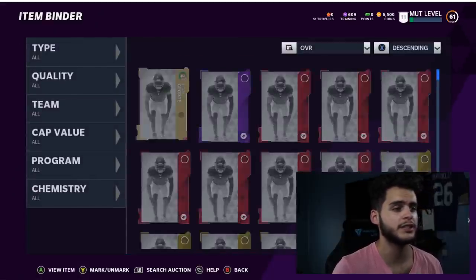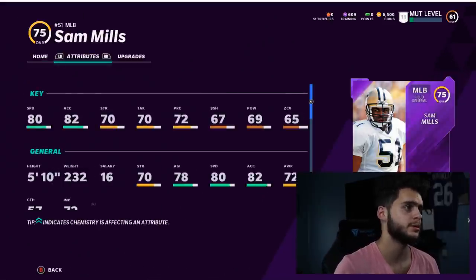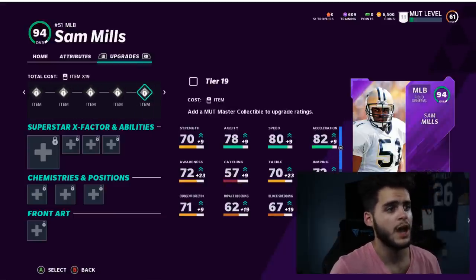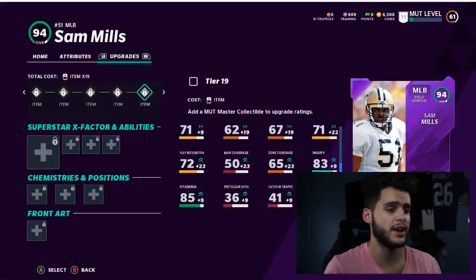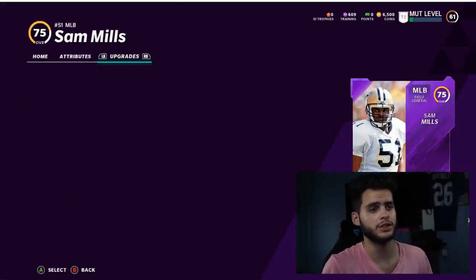This card is super overpowered — he does get up to a 94 overall, which is pretty awesome considering he's a free card. He'll be the best card on your team. I did drop a video going over how to upgrade him. He will have 89 speed, as you can see by the plus-9 speed, and a 90 hit power. He's going to be one of the best cards in the game by a long shot.